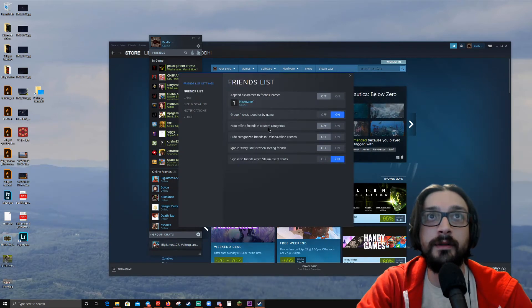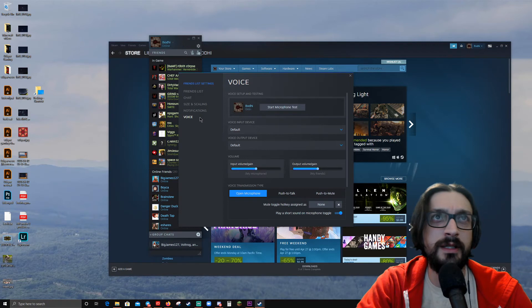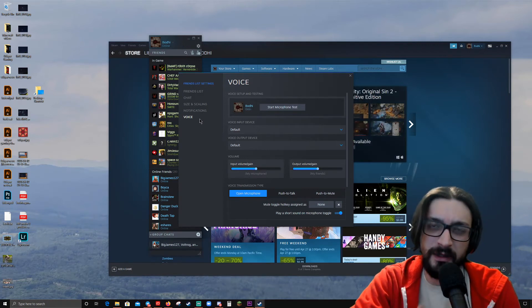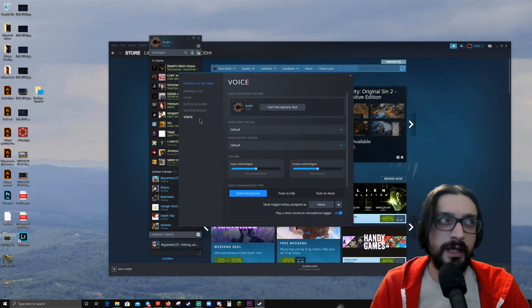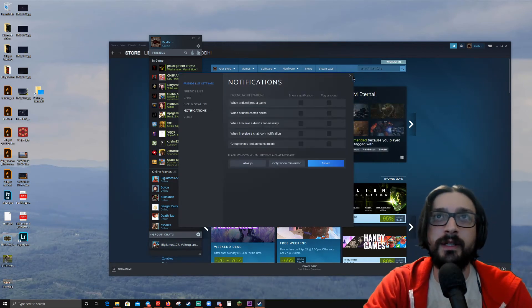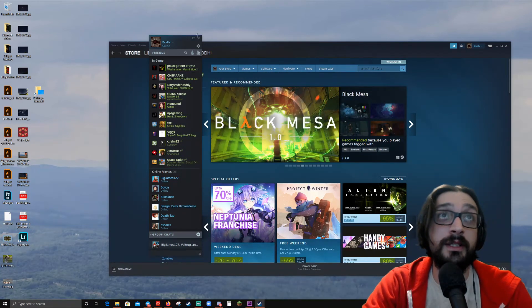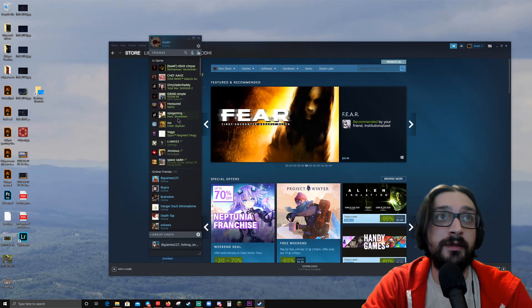There you go. That's pretty much it. I mean, maybe there's a way — if you set yourself as away or something. But when you're in a game, it should tell it that you're in a game. And if you're recording, you don't want that popping up. So, hopefully that fixes it. I'm just going to close it. Hopefully it saves. And then I'll never see a notification again, which is going to suck because I like seeing what my friends play.